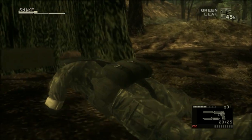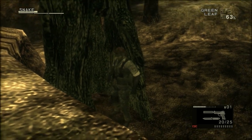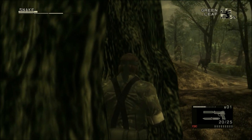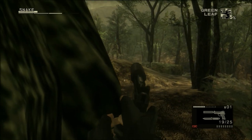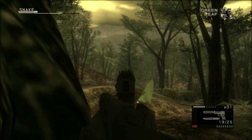In the hollow tree up ahead is the desert camo that we will need when we get to the mountain area later on. There was a dog and a guard nearby so I got spooked when he saw me from a distance — just to be safe I simply took both of them out with the tranquilizer gun. By the way, if you miss this camouflage you can actually get it later in the laboratory before you fight the Fear. In fact, several camouflage sets can be found at multiple places in the game, though not all of them.